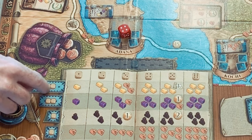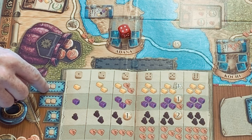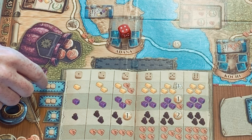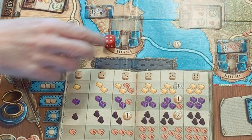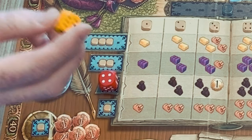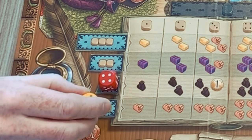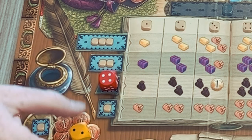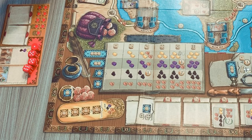You'll notice some spaces have blue around them - that means multiple players can put their dice on these spaces, but you'll be stacking them up and you have to pay a cost if there's already a die there. You pay the amount of pips on the die you're placing. So if I put a one there I'd pay one coin, if I put a two I'd pay two coins. On brown spaces there is no cost involved.